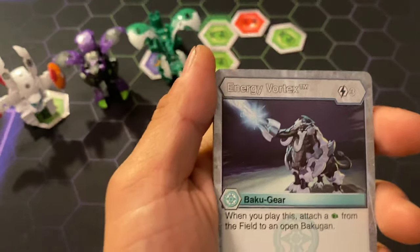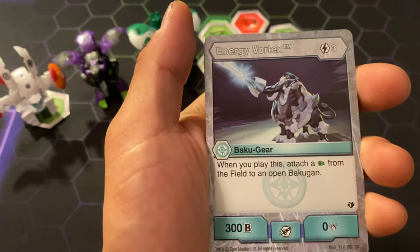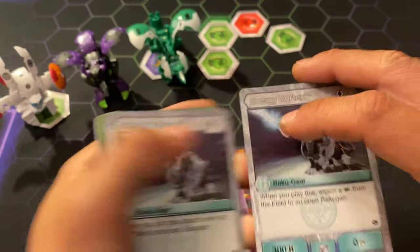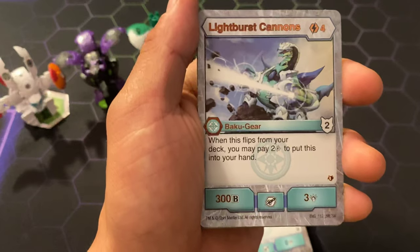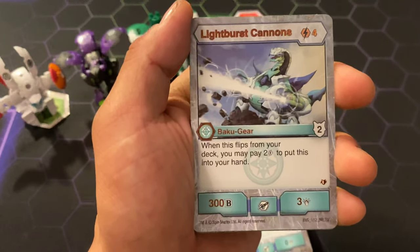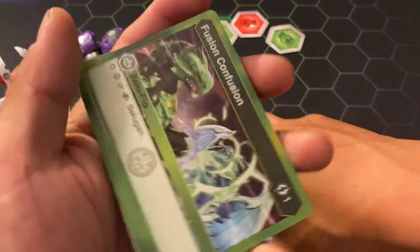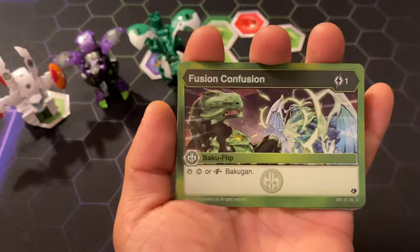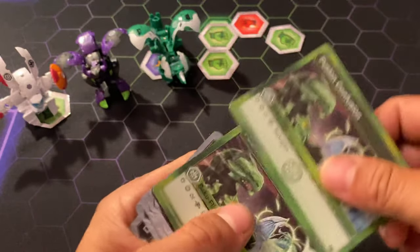Energy Vortex, 3 cost — when you play this, attach a Green Fist from the field to an Open Bakugan for 300B and 0 damage. That's pretty good. Light Burst of Canada for 4 cost — when this card flips from your deck, you may pay 2 cost to put this card in your hand, for 2 damage rating, 300B and 3 energy. Fusion Confusion, 1 cost — stopping Ventus and Fusion Bakugan. You get 2 of those.